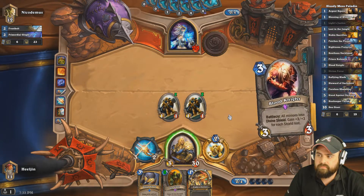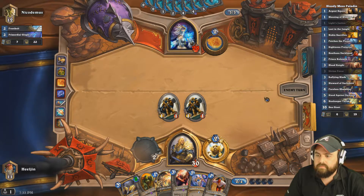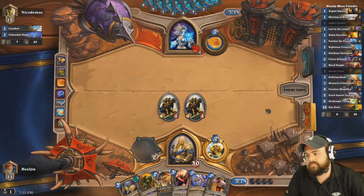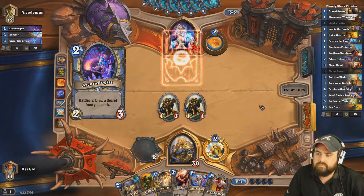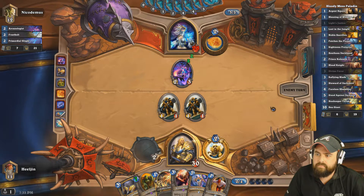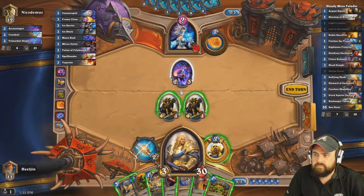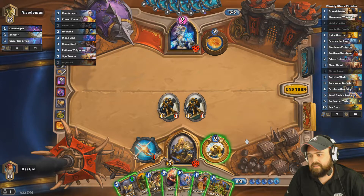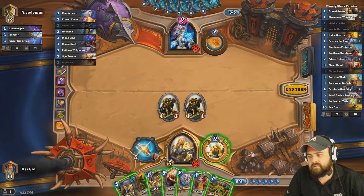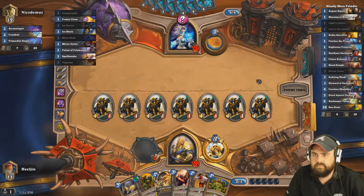Reporting for duty. We can play around Counterspell, we can play around Mirror Entity. Reporting for duty. Alright, that worked.